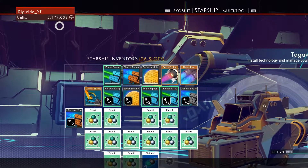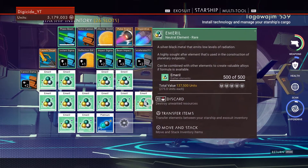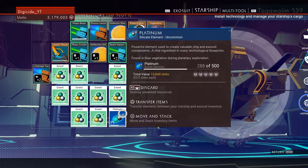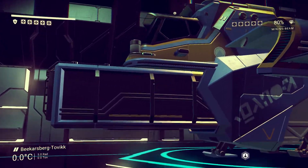You can see here I have 5 million units so far, and in my starship inventory I have several stacks of emerald which I prepared earlier using this duplication glitch. In this system, emerald sells for the most amount of money so I filled my ship with it.